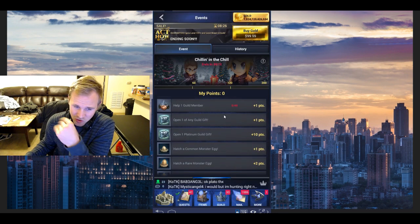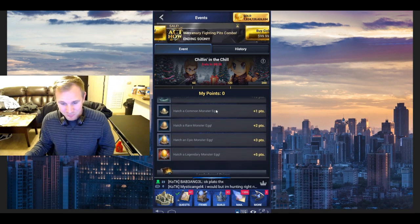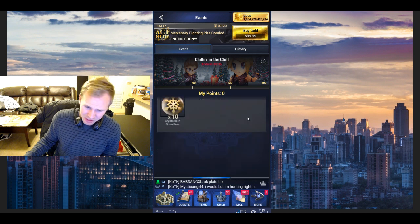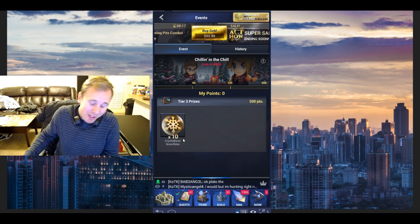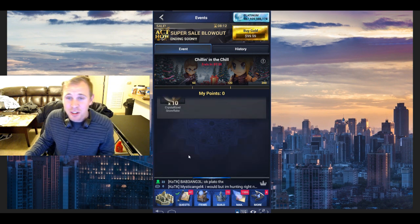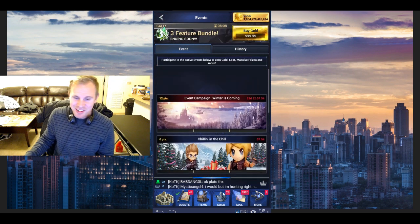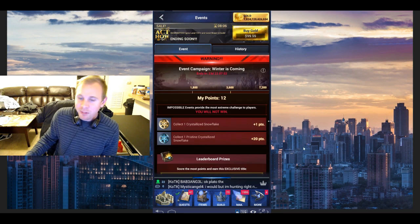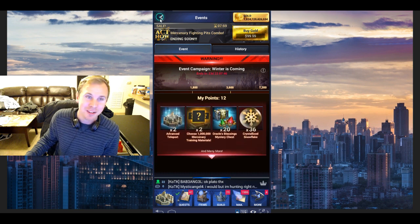We've also got these cool little events, which is just kind of opening up gifts, guild helps, quests, hatching eggs — doesn't really drop anything though, so it's just for pride, I guess. Well, you get 10 snowflakes. Do that along with the Adventure's Day class and you'll hit that tier 3 easy. I wonder if a tier 4 will open up when we hit it — I bet there's a tier 4 just waiting to be unlocked.